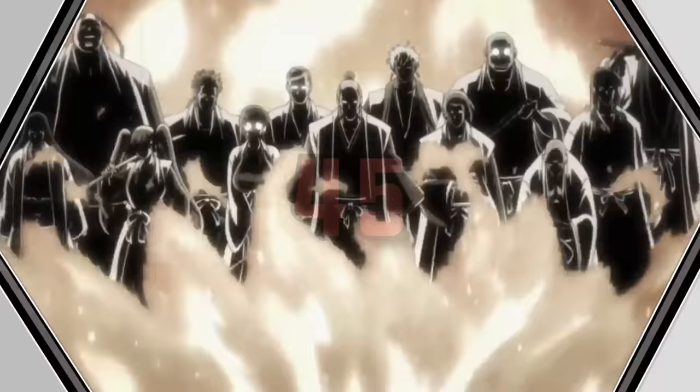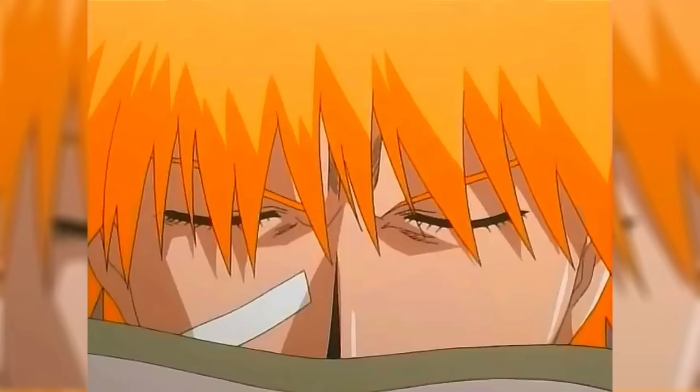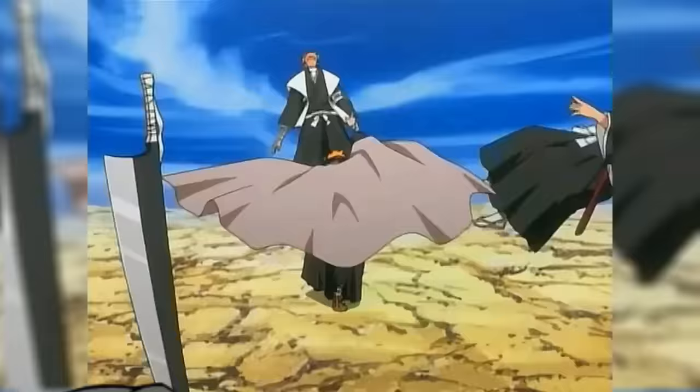Itegumo is Asane Kotetsu's Zanpakuto. Used only once, its Shikai command is run, and turns the blade into some form of trisword. Its actual Shikai ability is unknown, unclear whether it even actually has one or not, but it was clearly enough to get Asane to captain level after Unohana Retsu's passing, so we can at least keep it out of the embarrassing entries.